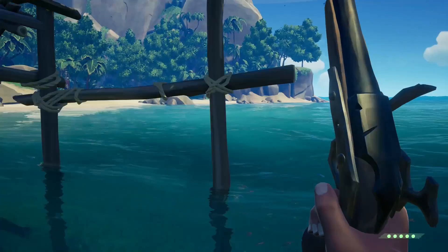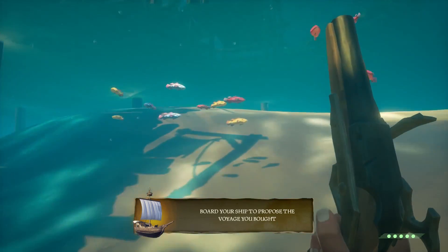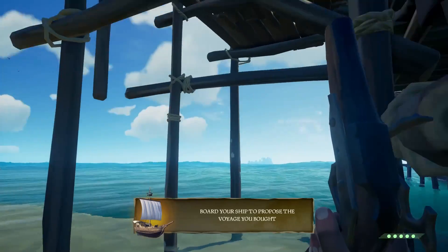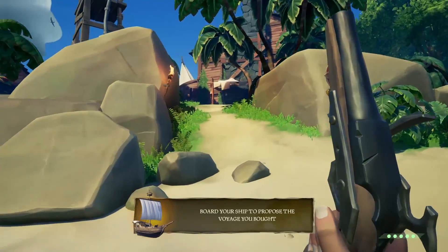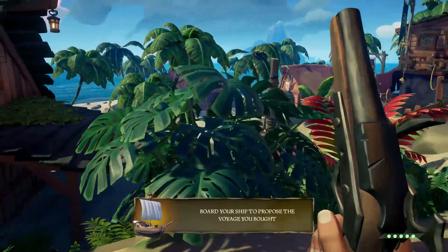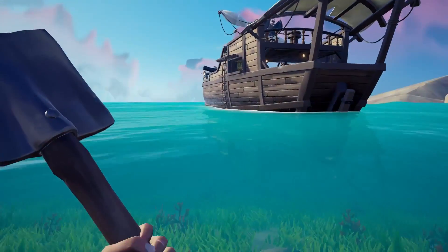For example, here we're looking for a 'proposed voyage on the captain's table,' and for the longest time we thought the map table was the captain's table — kept trying it, like 'why isn't this working?' You go through the tutorial and it turns out the voyage table is separate. Still a whole bunch of fun trying to work it out.